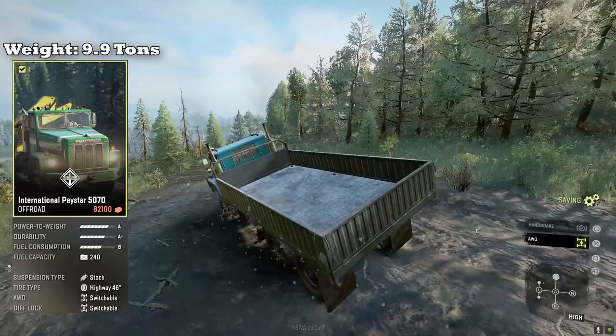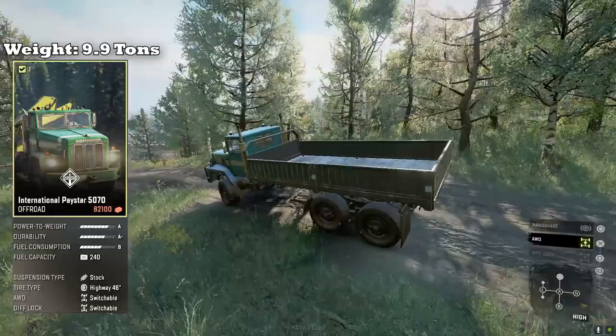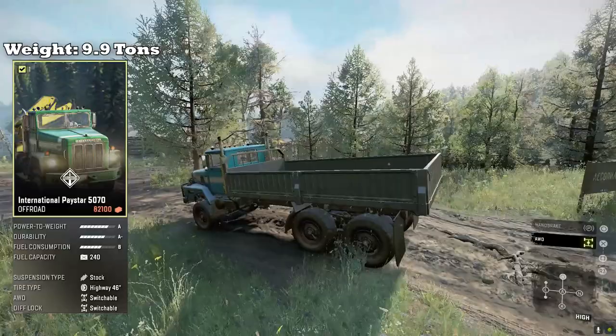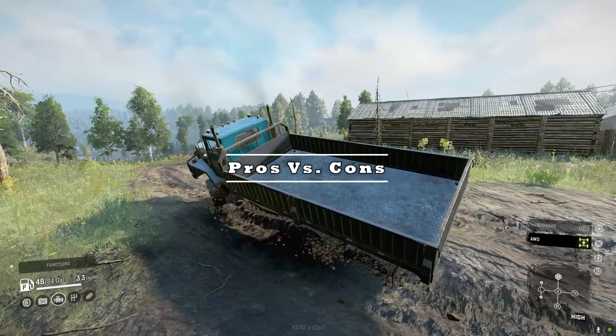The International PayStar 5070 is classified as an off-road truck weighing 9.9 tons in its stock configuration. It has a power-to-weight of A, a durability of A minus, fuel consumption B, and a fuel capacity of 240 liters or 64 gallons. It comes with stock suspension and a 46-inch highway tire, with switchable all-wheel drive and switchable diff lock.